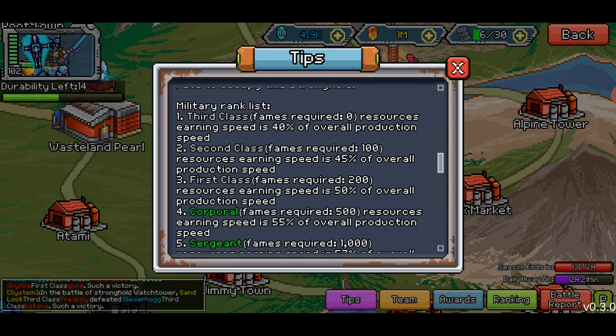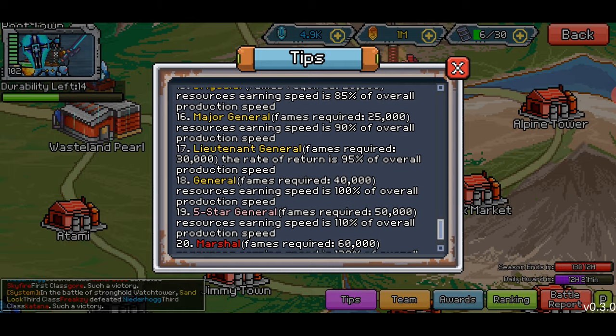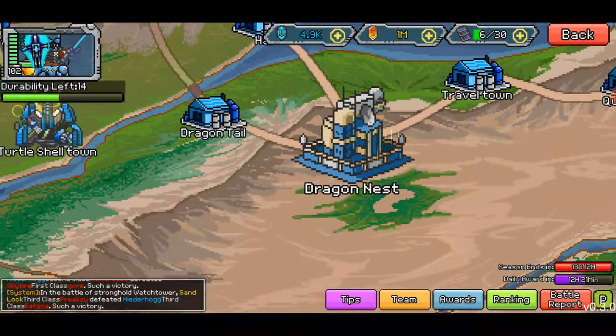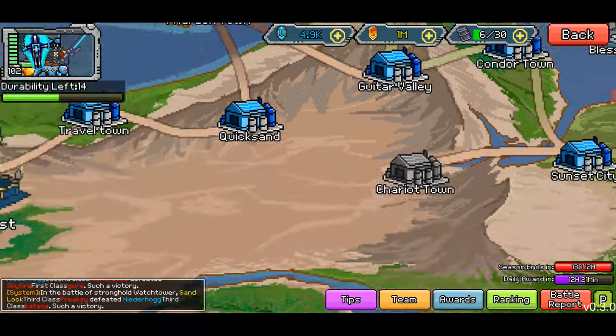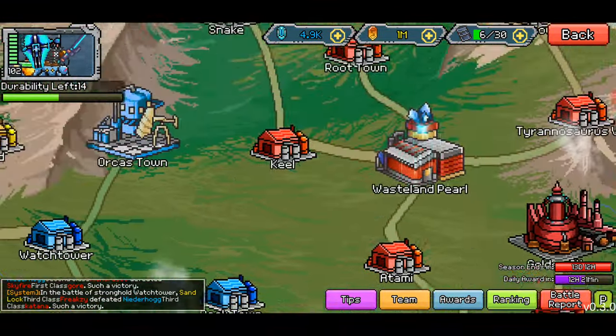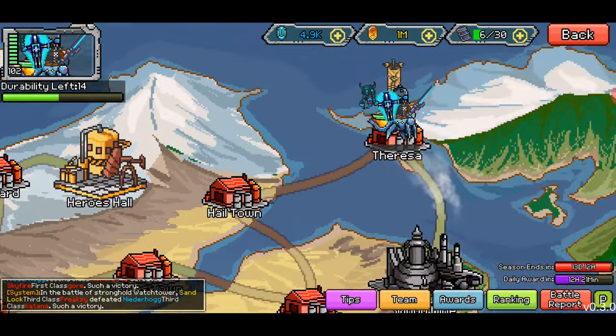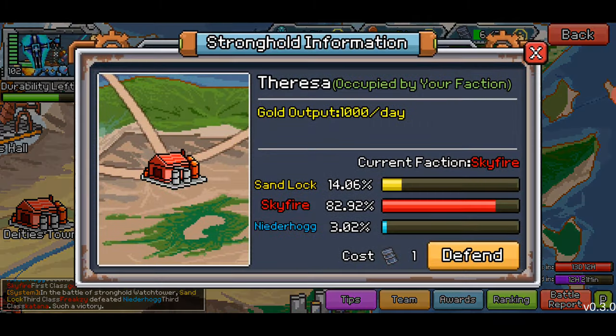You win the stuff and the things and you go up in ranks too. You'll see spam at the top of the screen when somebody kills somebody else — that's pretty cool. So I like it. Let's show some content. First time really taking a look at the map, so I'm learning, you're learning, we're all learning. Here I am — 80% captured, so Sky Fire has it by 80%, that's why we captured it.